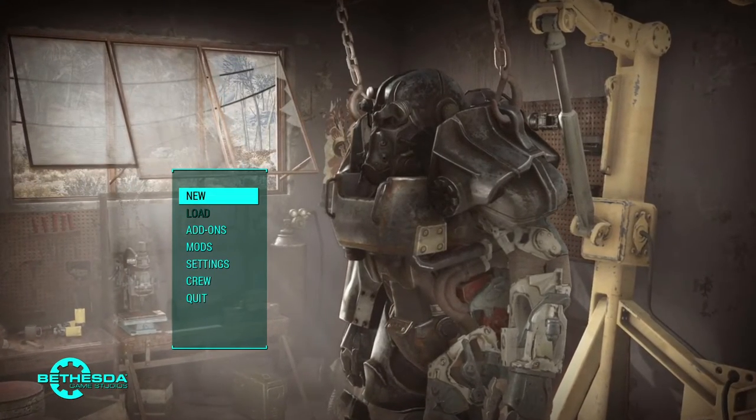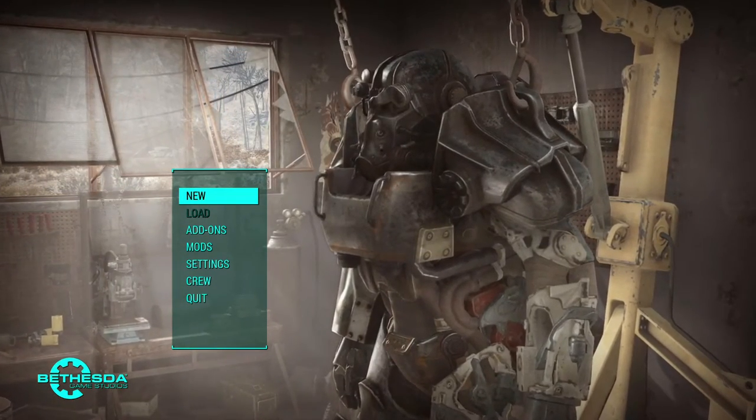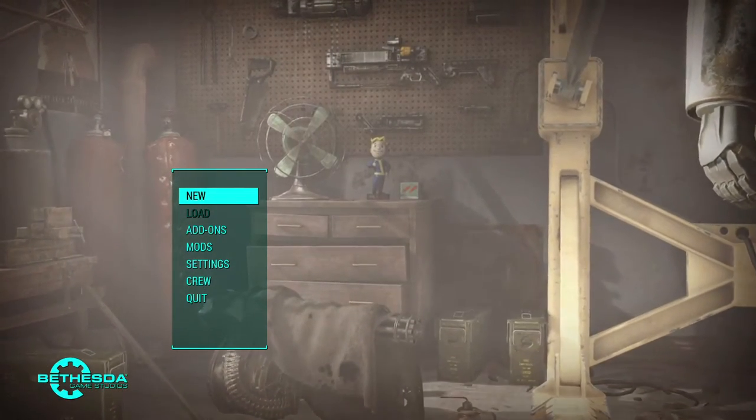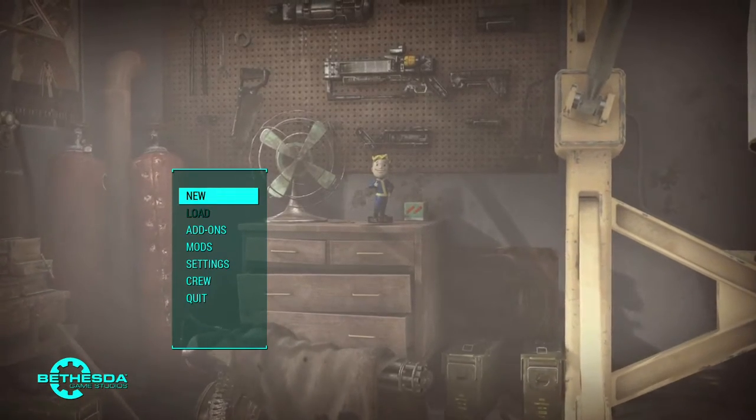The Vans perk now grants you bonus perk points every five levels — this offsets the slower leveling progression. So basically every fifth level you can put a point into Vans and you'll get five points from that.